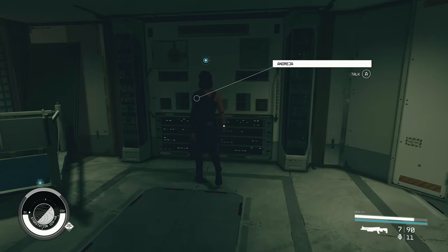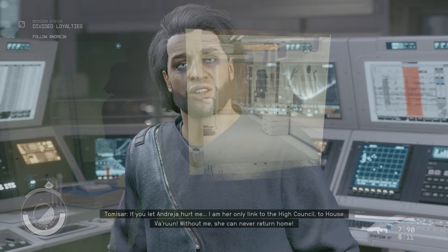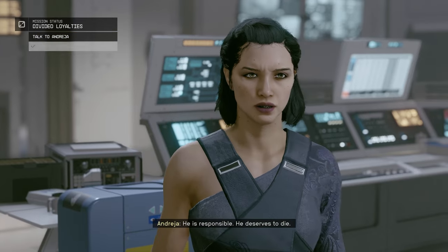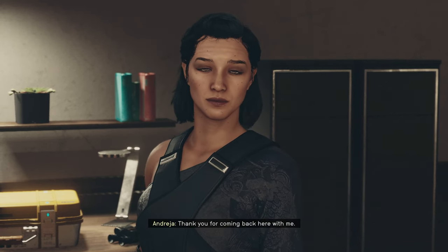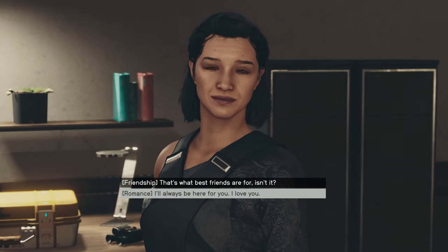Afterwards, you'll go to Mufrid 4 in the Mufrid system. Andreja will trigger a switch that reveals a hidden passageway. At the end of the corridor, you'll meet Thomasar, Andreja's former associate. Andreja wants to kill Thomasar, but you can convince her not to. After all these tasks, Andreja will want to return to her room in the Lodge. Have a chat with her where you can choose a romantic or friendship option.